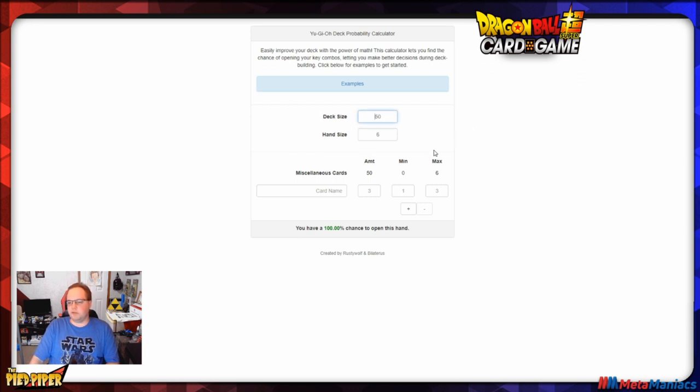When you load up the site, you put in deck size 50 and hand size 6. Under card name, you can put in the card name — for example, I'll put in Son Goku: A Heartfelt Plea. You can add additional cards, but you could also just put A, B, C, or D. The big thing you're asking is: what is your win con? What combo of cards are you looking for to ultimately have the win condition for your deck?